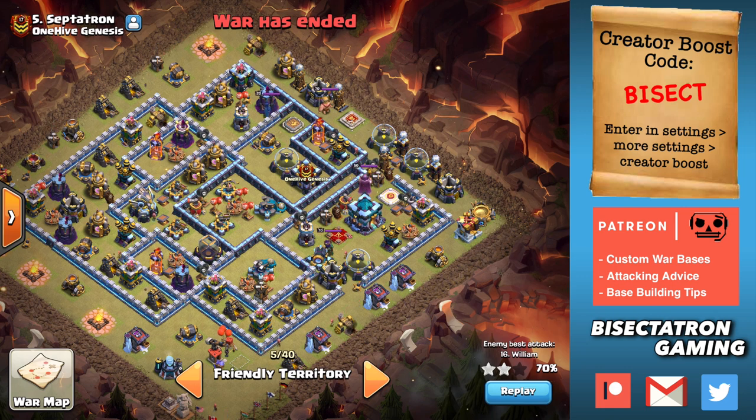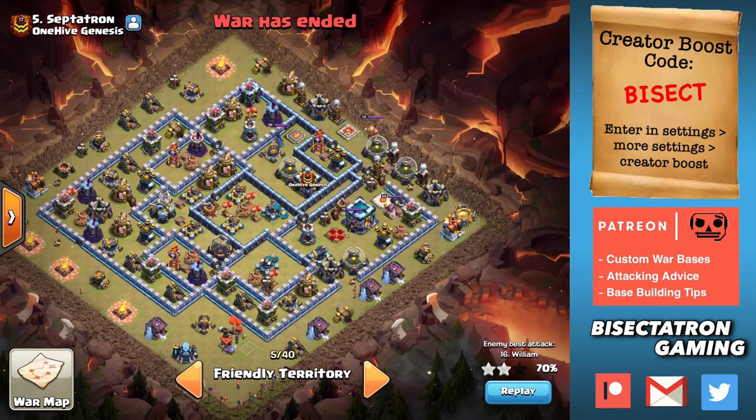I did mention my Patreon earlier. My Patreon offers various services — bases is one of them. You can get one or two custom war bases every month built to your needs for any town hall level, as well as access to the Discord server where you can get attacking advice for any screenshot you post of a base you have to attack. You can get a couple of experts to give advice within a couple of hours and be more successful in your crucial attacks. Post your own bases, get feedback, and see bases from others. There are a lot of perks. The link is always in the description, and also linked is this base if you want to try it out — no charge.